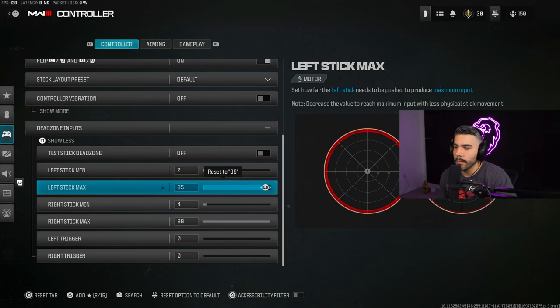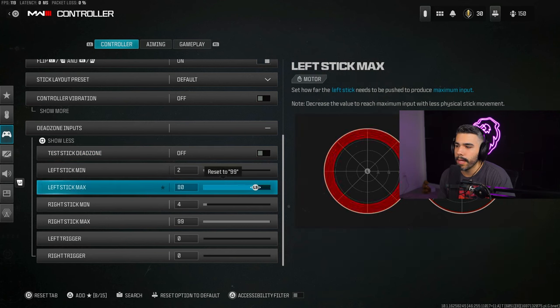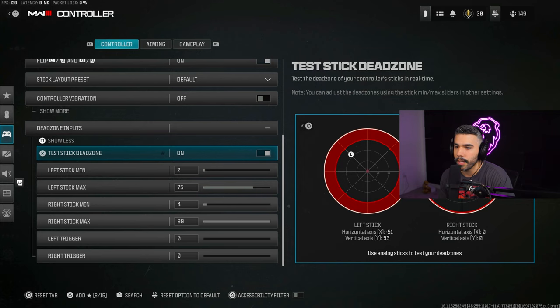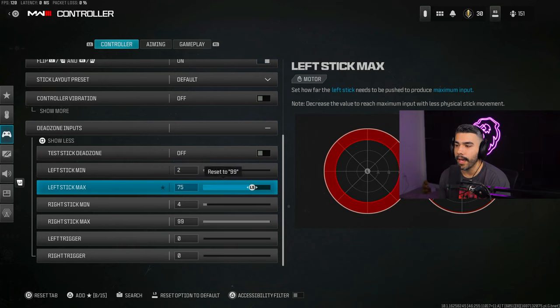What Left Stick Max does is reduce the maximum range of the stick. Normally at 99 you have to push all the way to the edge to reach max speed. By lowering Left Stick Max, you reach maximum sprint and movement speed much sooner, so the stick reacts a lot quicker. I have my Left Stick Minimum on 2 and Left Stick Max at 75 — this makes my movement a lot more fluid and easier.